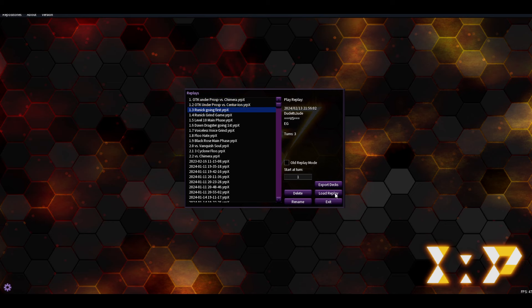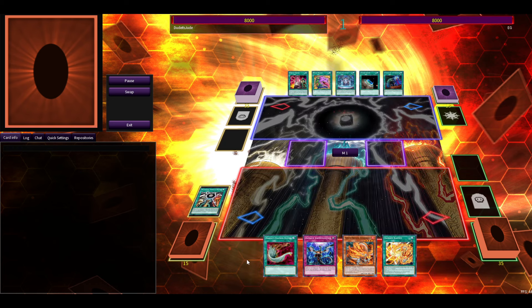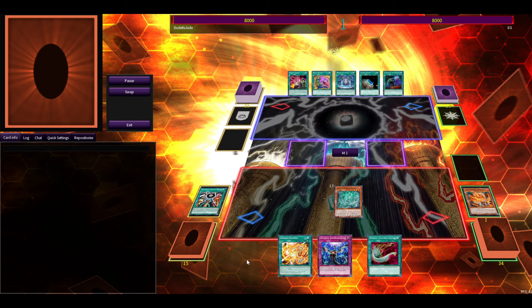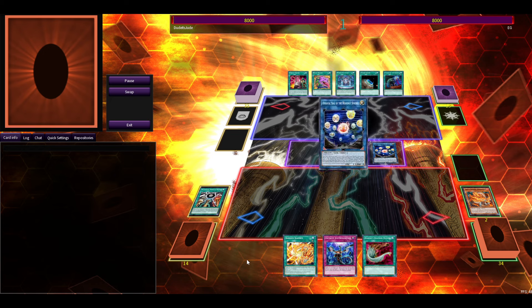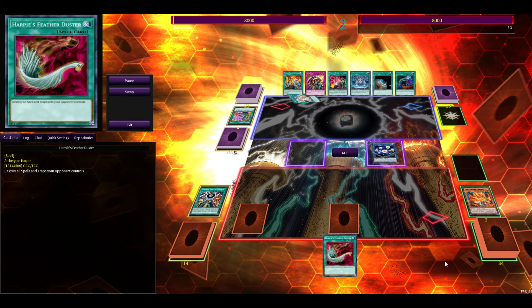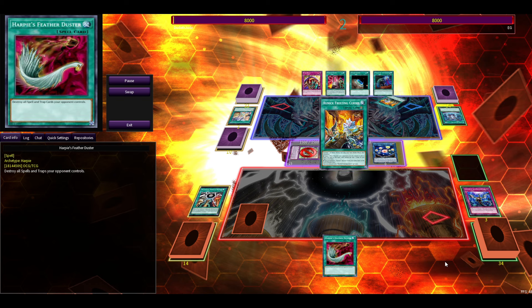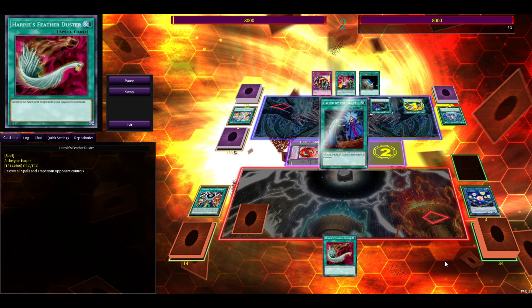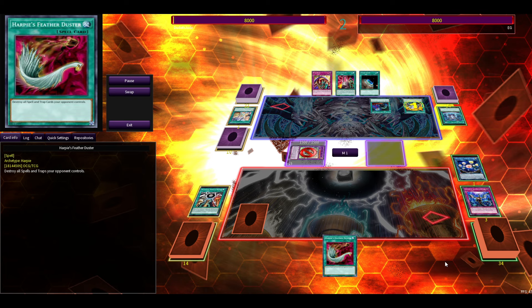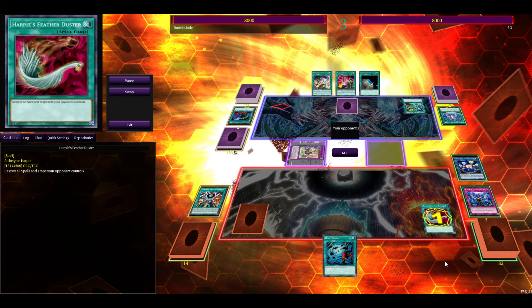This one is a bit weird — we're gonna have two Runic games. My play here is to be conservative because Runic punishes you for creating huge boards. I go Seals, pass, set Imperm, set Sangen Kaimen. They have a lot of draw power — Desires and Demise — they try to banish my Seals but I save it and Imperm that. They negate, I tribute, but they have Called By the Grave which kind of sucks. They draw two, but thankfully they can't kill me.